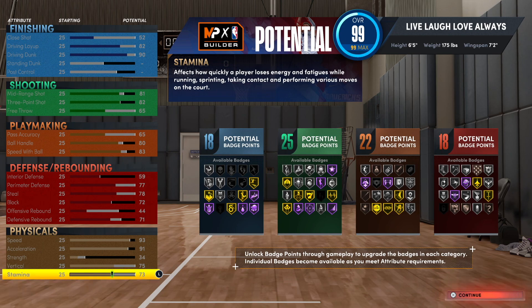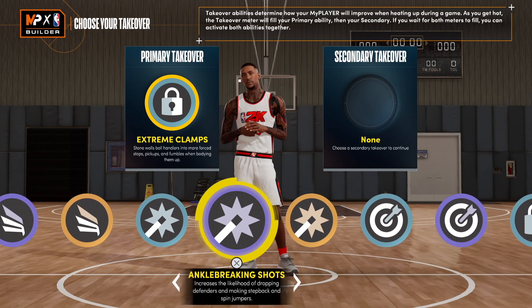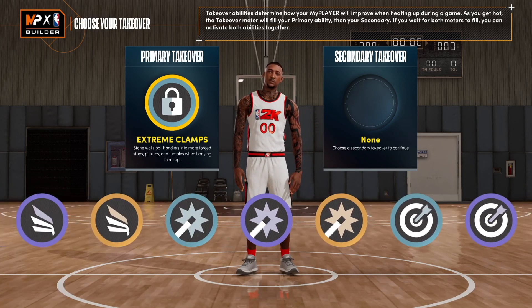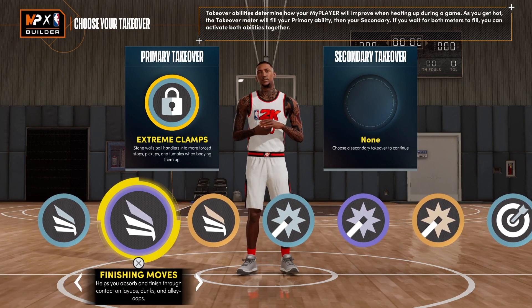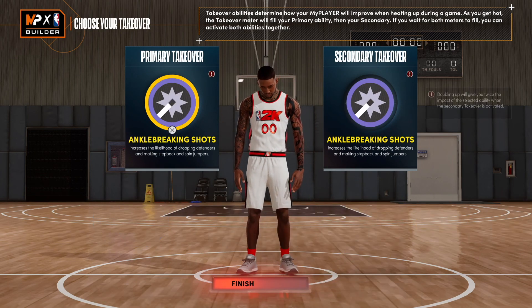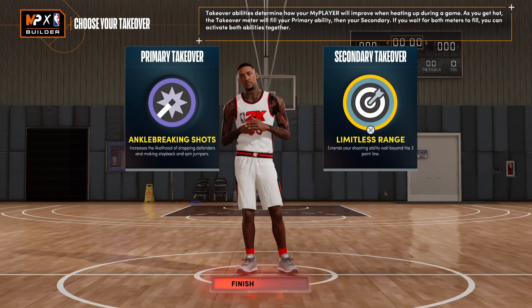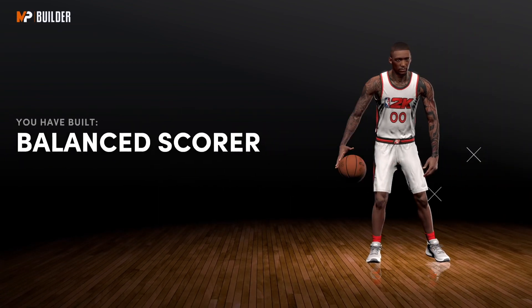All of the takeovers you can get — shot creating, sharp, slashing — it's incredible, you can literally get everything. Personally, I would go with finishing moves and ankle breaking shots, or ankle breaking shots and limitless range. Either combination is incredible right here.